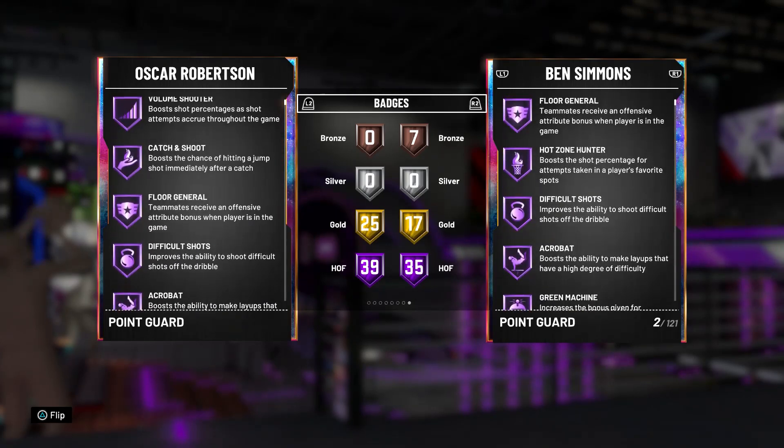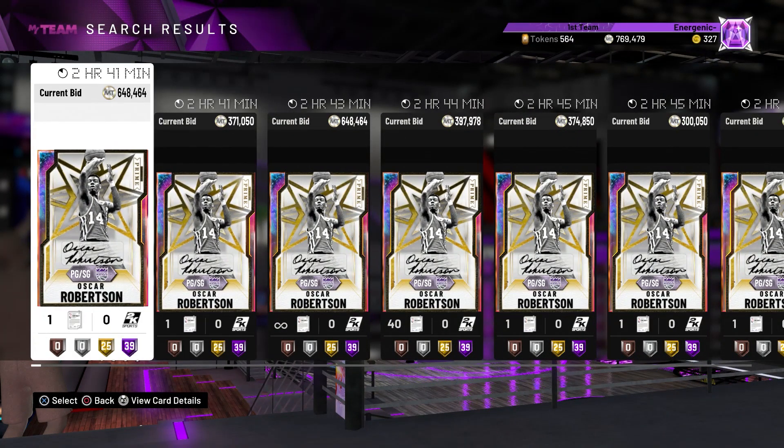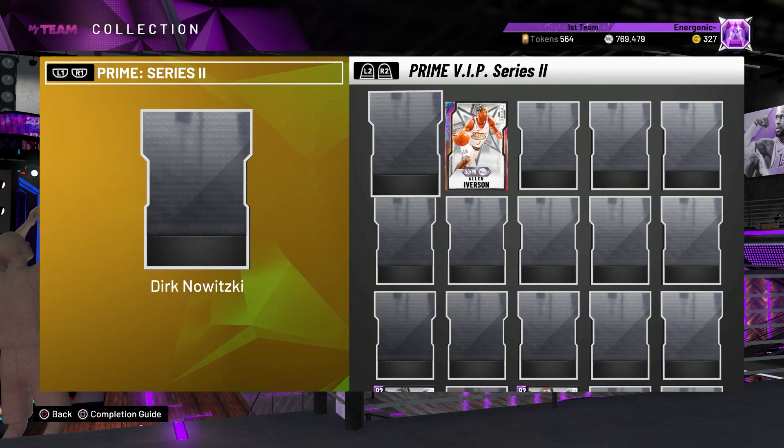What can you say at this point — nothing. 2K is going to keep dropping these cards and there's nothing we can do about it. He's also got Gold badges: Back Down Punisher, Worm, Post Move Lockdown, Pogo Stick, Stop and Go, Rebound Chaser, Box, Chase Down Artist, Ice in Veins, and Corner Specialist. This card looks like the Pink Diamond Russell Westbrook but better — great rebounder, very athletic, and he can shoot.